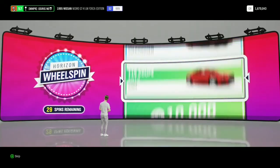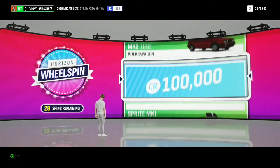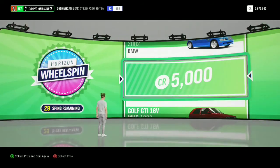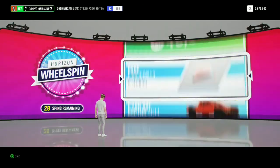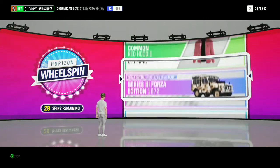But today we are gonna do some wheelspins. We've got 30 normal wheelspins, let's do this. The first wheelspin is 5,000 credits instead of a Golf GTI, so yeah. And there goes one Forza Edition car — I mean I got that.